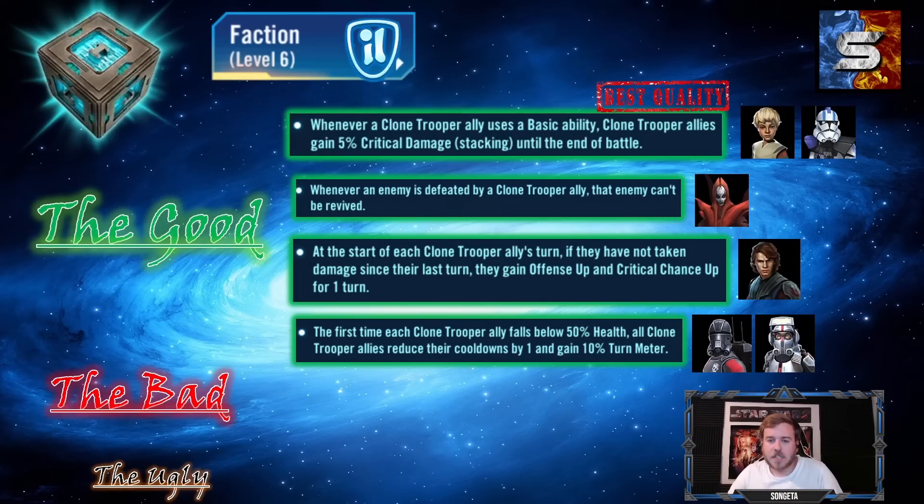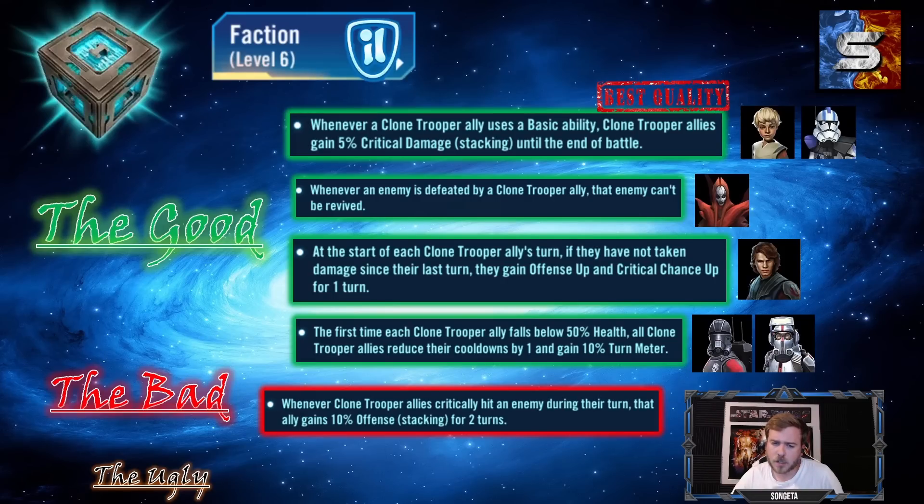Another clone trooper mechanic: the first time each clone trooper ally falls below 50% health, all clone trooper allies reduce their cooldowns by one and gain 10% turn meter — a nice bailout mechanic to cycle to good specials like Tech's AOE stun or Echo's assist faster. The worst clone trooper mechanic: whenever a clone trooper ally critically hits an enemy during their turn, they gain 10% offense stacking for two turns. The 'during their turn only' qualifier makes it too limited to be valuable.